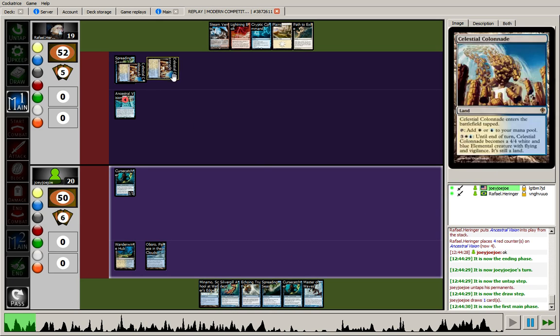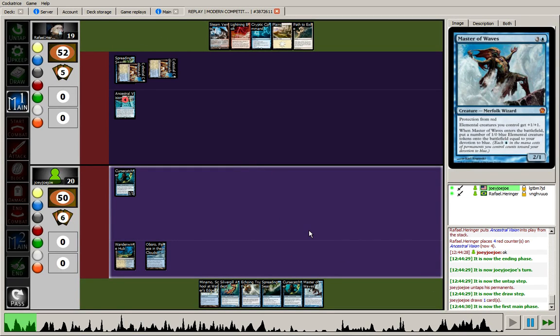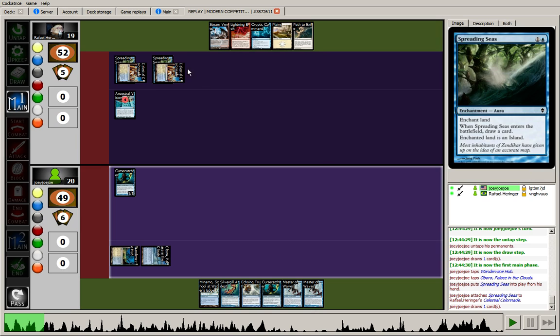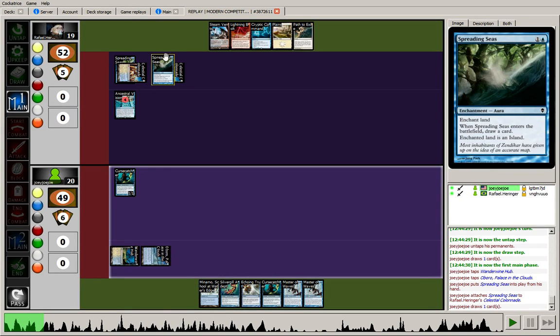On my draw, I drew Master of Waves. As I mentioned, Spreading Seas is kind of a combo with that guy. No Lords or anything, so I can go ahead and attack with Cursecatcher here first. With the opponent tapped out, I opted to drop the next Spreading Seas, having drawn into a couple of Masters of Waves. Seeing those guys, we want to establish as much Devotion as possible — especially uninterruptible, unremovable Devotion. Spreading Seas tends to stick in this particular matchup.